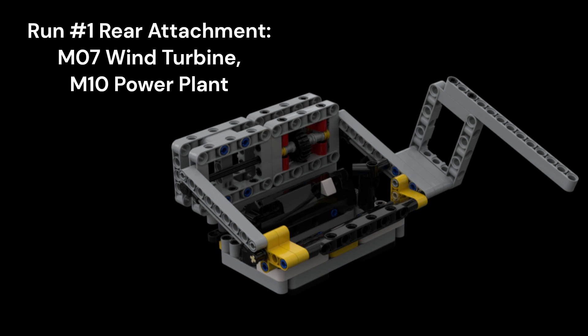In the rear, we are using a movable 4-bar box attachment with an arm sticking out on the left side for releasing, collecting, and delivering energy units from the wind turbine and power plant missions.